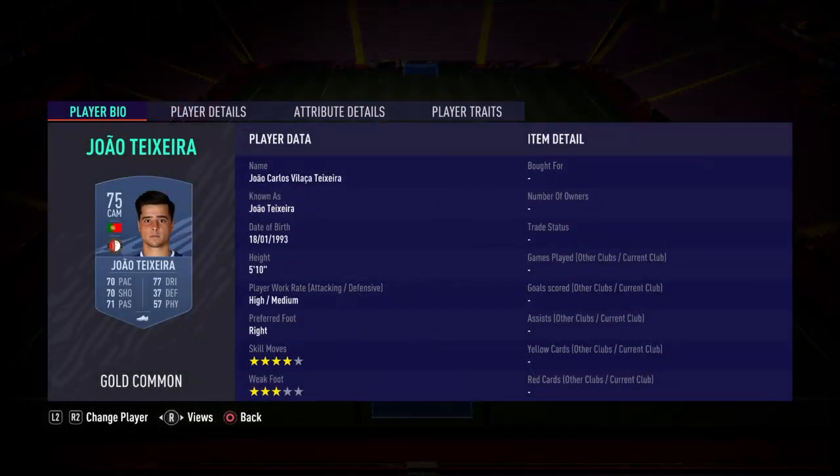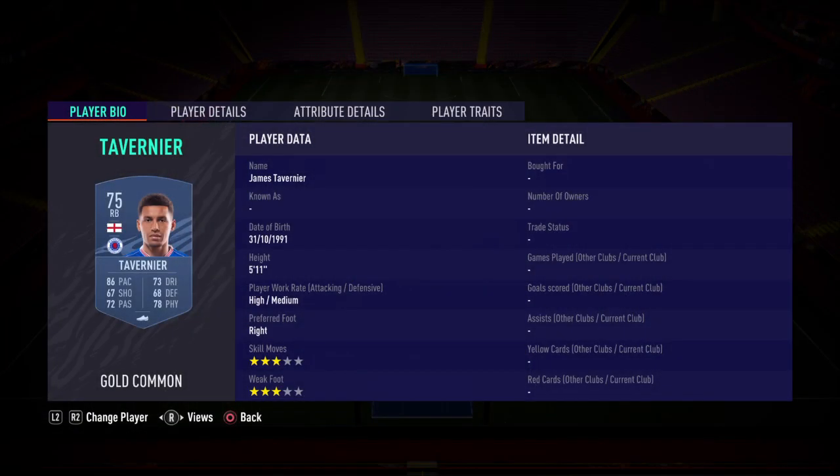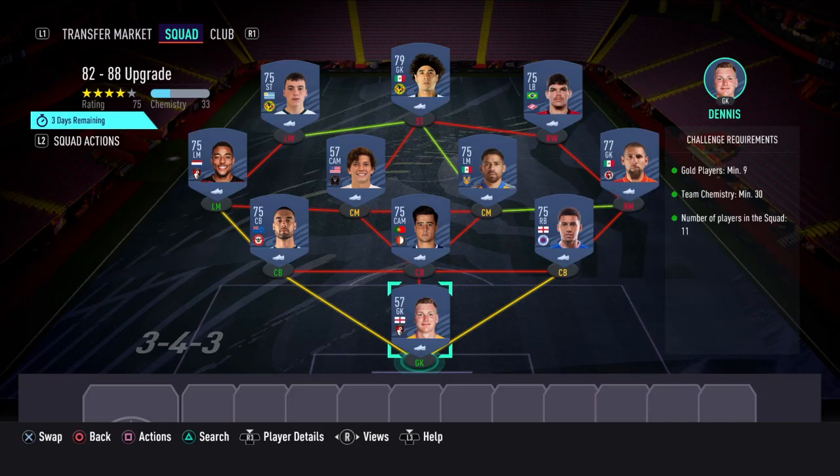Centre back, I've gone with Yao Teixeira. Centre back, I've gone with Tevernier. And in goal guys, this gives you good chemistry as well — I've gone with Dennis, 57 rated. As you can see everything's in green so all the requirements have been met.